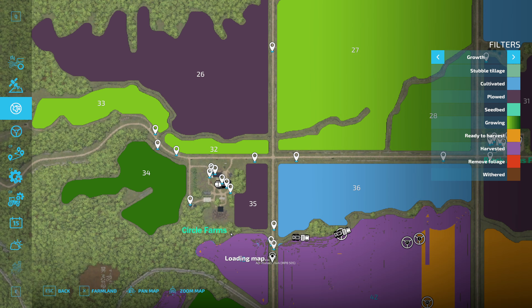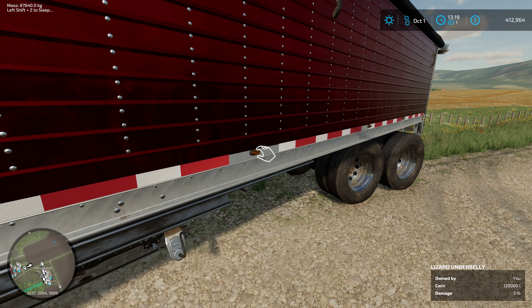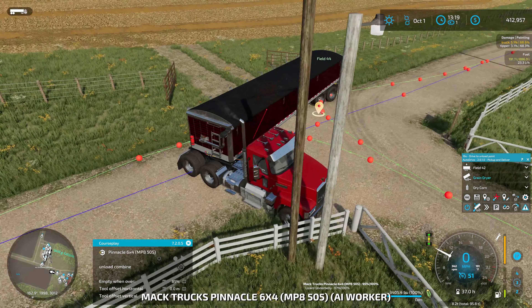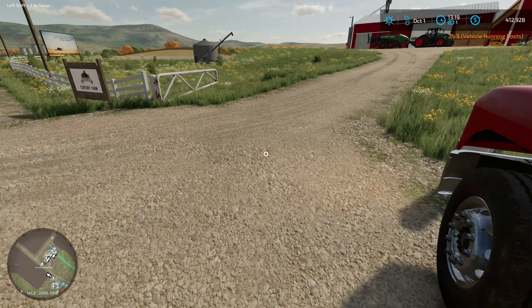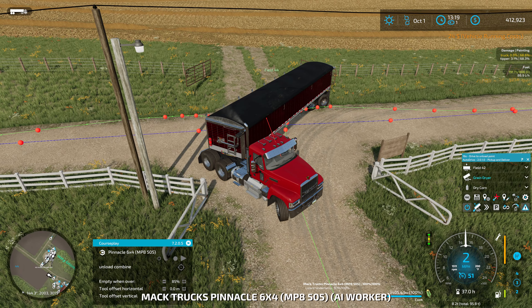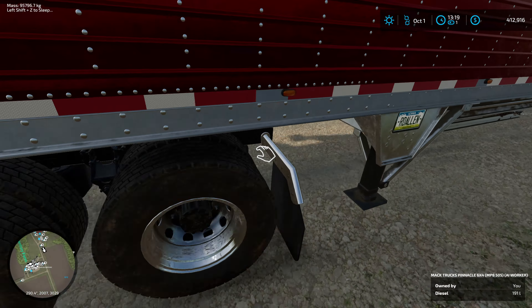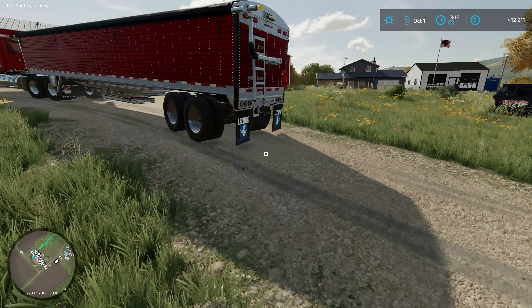Turning AutoDrive on and going over to the farm — yep, there's a truck right at the entrance, that's exactly what happens. If I look at this, maybe making the waypoint a little bit closer might make it better. Or maybe AutoDrive would just follow its route a little closer — that might help too.